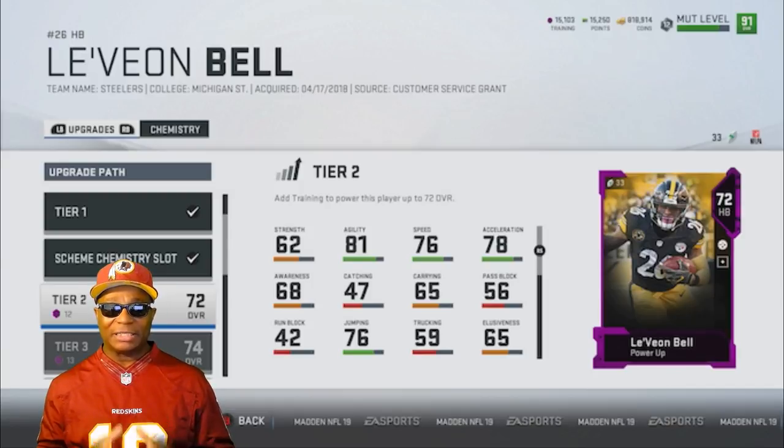The next layer of accessibility they added is removing the need to go to Sets. I didn't really understand Sets — I still don't know much about them. But they're asking: wouldn't it be easier if you could just upgrade players from the item itself, instead of getting lost in one of the hundreds of Sets? So now you can just click on a player.